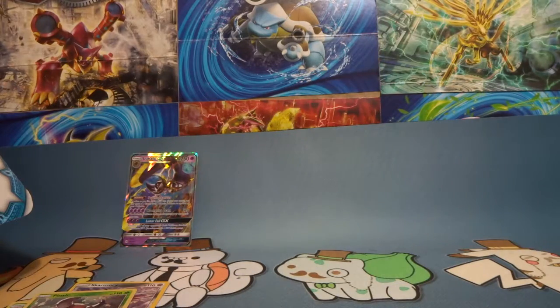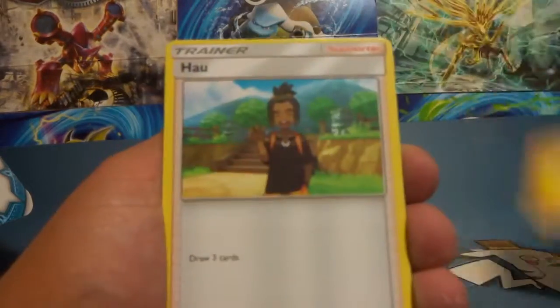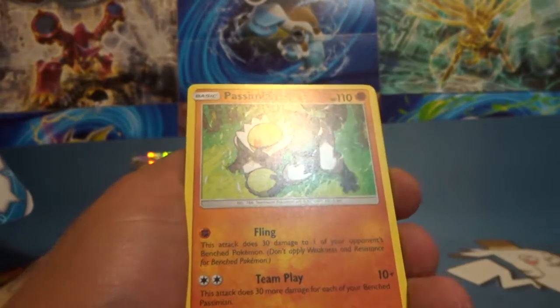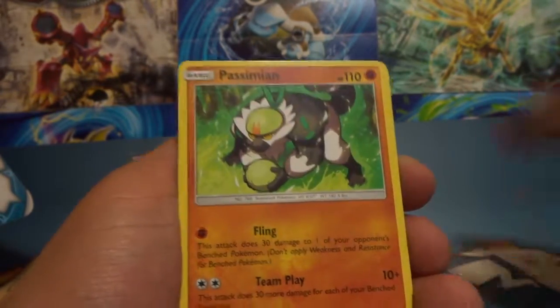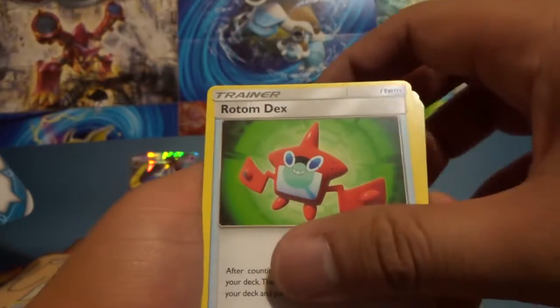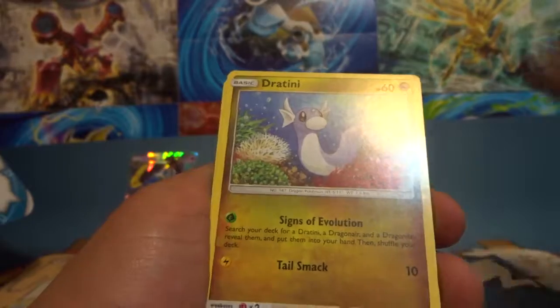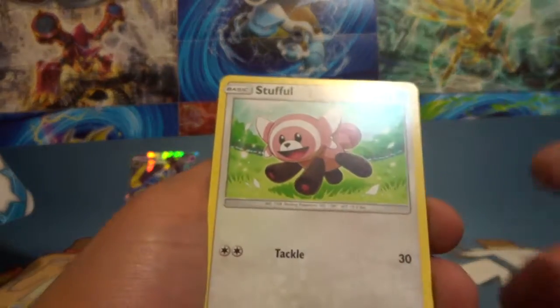That doesn't seem that rare. What is a rare card? This is fairly common. Got a Thunder energy. Rotom Dex, Cutiefly, Wingle, Snuffle — it's so weird that it turns into Bewear.